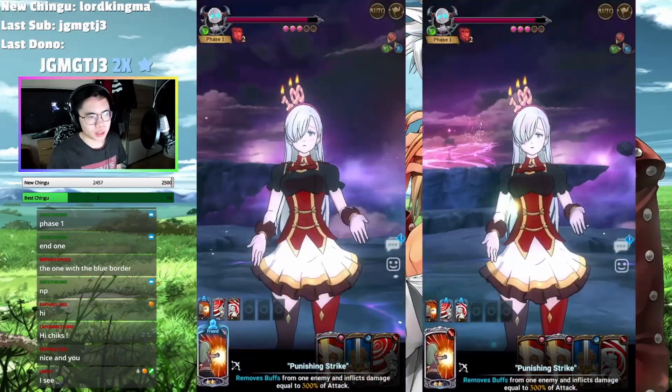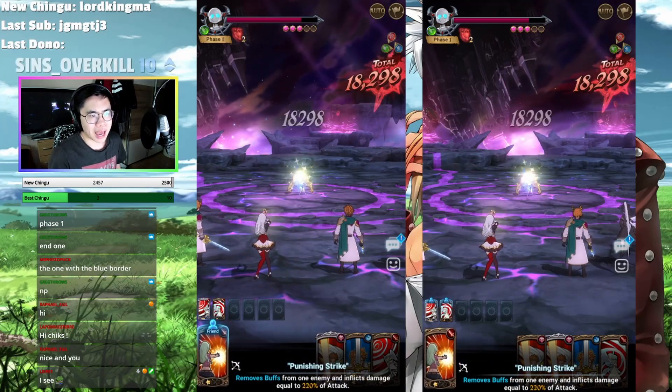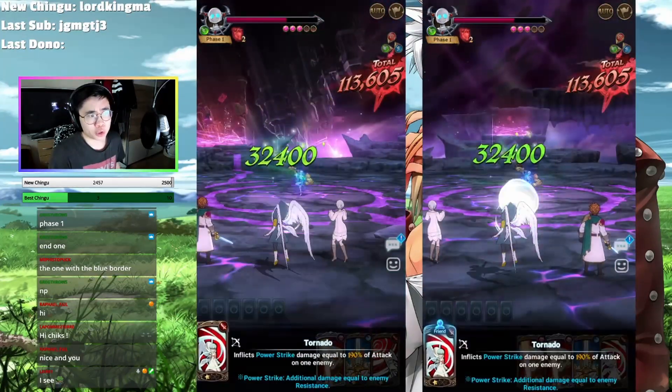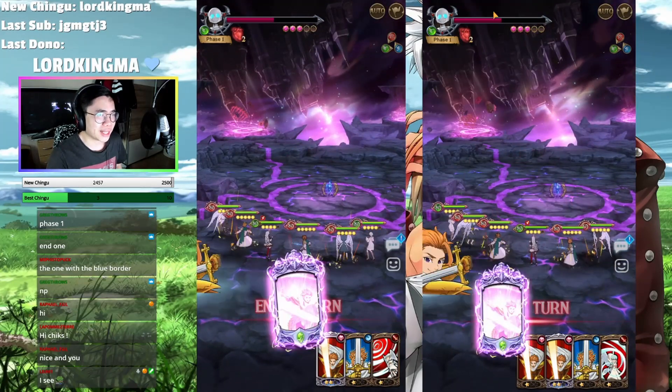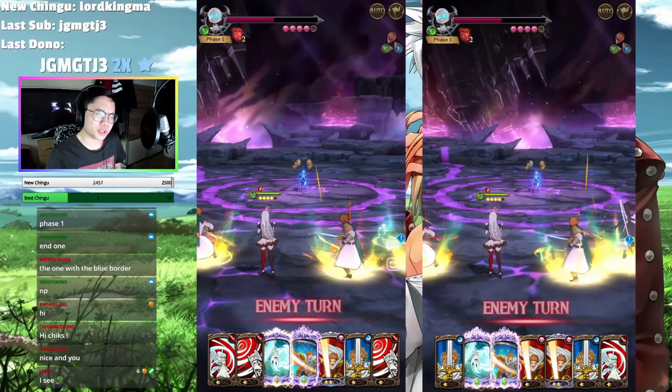So in turn three, we're just going to dump the Arthur ults and then we're good to go. So it's basically a four-turn clear without any RNG, and also look at this — we dealt actually a decent amount of damage already. Two-star buff, not too shabby.